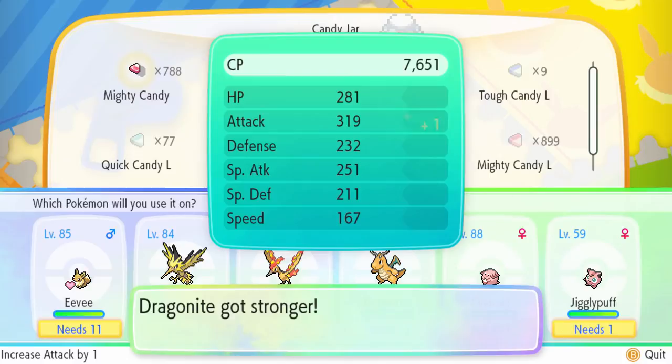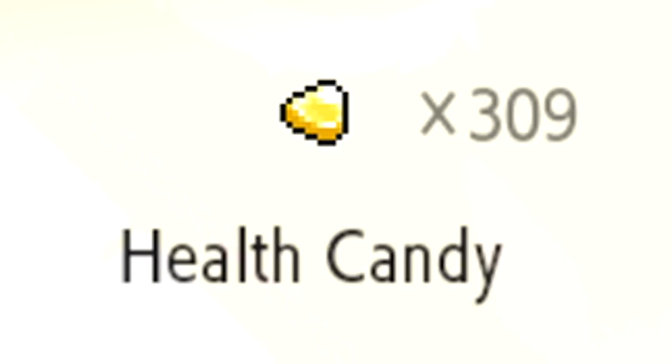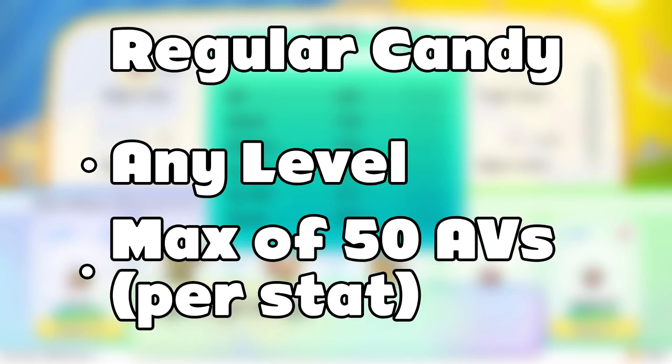In Let's Go Pikachu and Eevee, there are four different types of candy. Three of them are generic: a regular candy, a large candy, and an extra-large candy for each stat in Pokemon. Health candy raises your Pokemon's HP, mighty candy is for attack, tough candy is for defense, smart candy is for special attack, courage candy is for special defense, and quick candy is for speed.